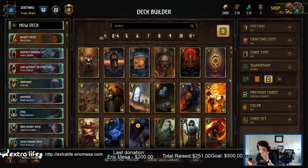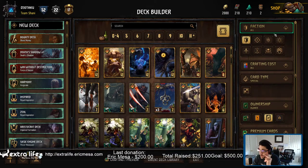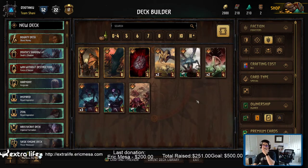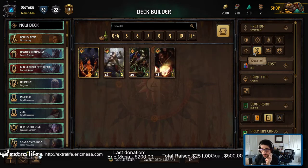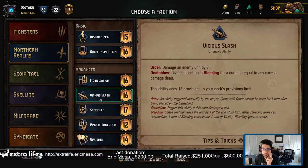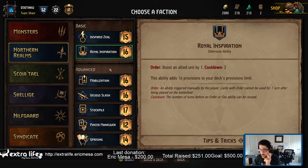Let's do a deck builder — let's try our special cards and see if I can figure out what special cards are to start with. Faction, crafting cost, card type: special. Yep, I was correct, these are the special cards. Neutrals get a decent amount, monsters get a row and then some more. That's Northern Realms. Looks like Northern Realms is my best bet, which is good — that's also my easiest one. Let's do Northern Realms, let's do Royal Inspiration. Stockpile could be pretty good but let's just go with this one. Build a deck.